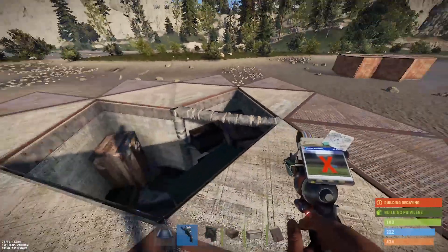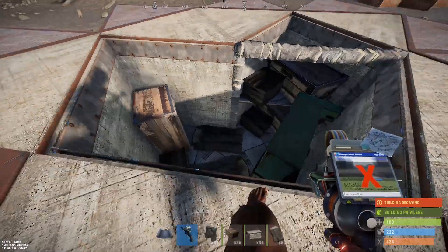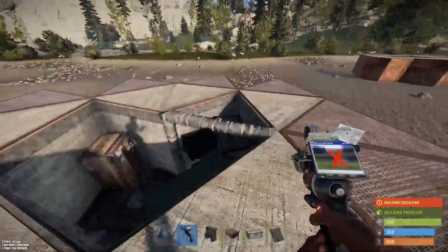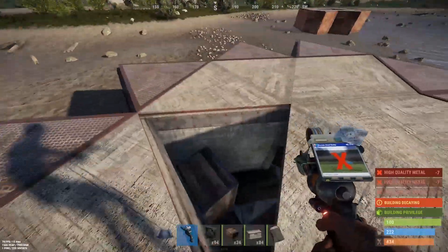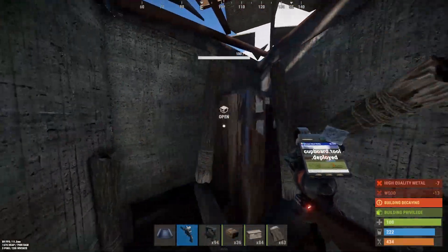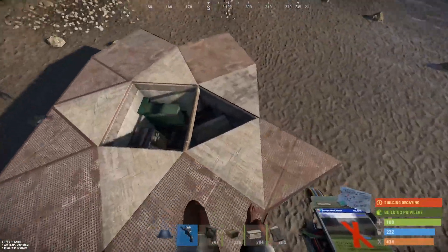This second bunker is bigger and has another feature. Inside we've got the level three workbench, TC, and two sleeping bags — more suitable for duos. You've got two large and five small boxes. The small box placement lets you jump out nice and easy. A strong feature of this design is that three triangles stay sealed, and you only need to seal one with a double door frame. This one is a lot cheaper to seal.